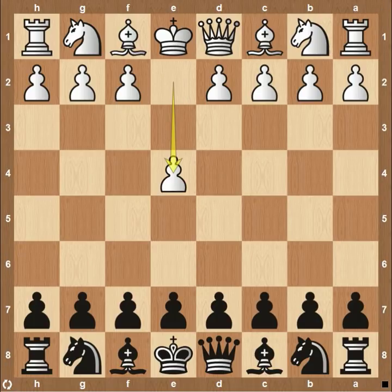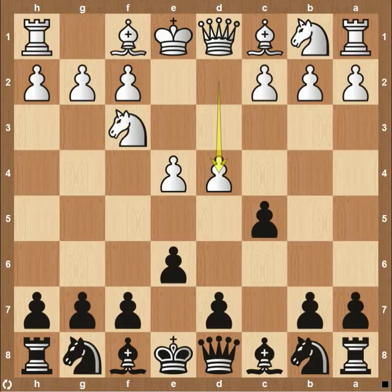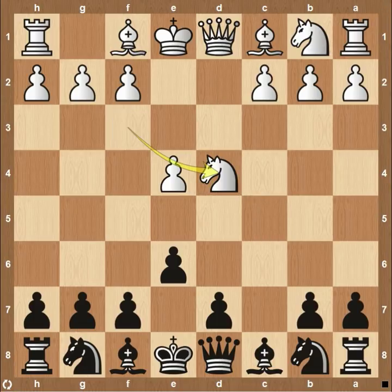The Sicilian defense starts out with pawn e4, pawn c5, and then from here, always going to be knight to f3, but black has so many different options. The Kan variation starts out with pawn to e6. After pawn to d4, which is pretty standard for white, after the exchange, knight to d4, then pawn's going to be coming to a6, and this is the variation we're looking at today.